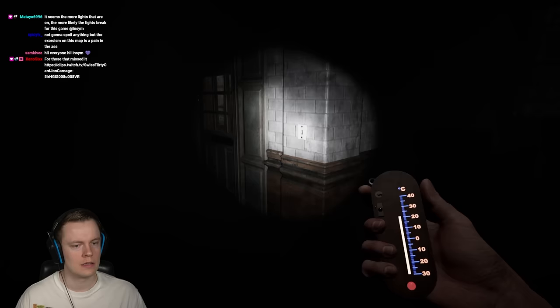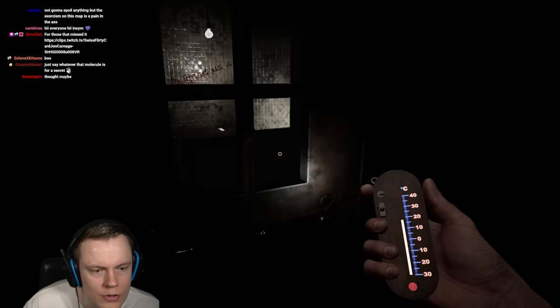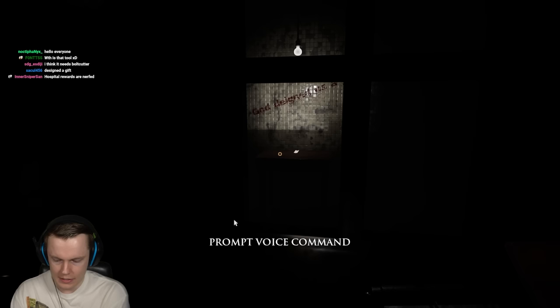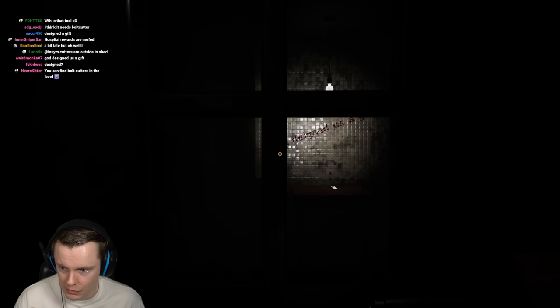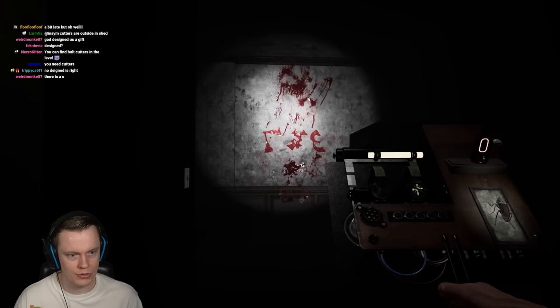There we go - that's a secret. Do I need the sledgehammer for this, or do I need the bolt cutters? There's writing: 'God deigned us a gift.' Maybe I gotta type it. I think I need to get into this room first - it's deigned, not designed, unless the S is missing. And there's something in there - looks like a Fulu, looks like an item. You can find bolt cutters in the map? That's cool. I like how they make each map unique.